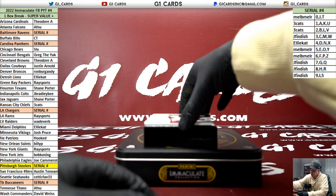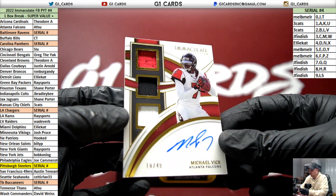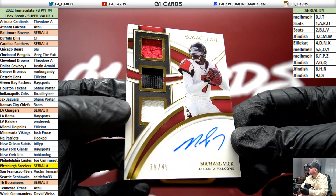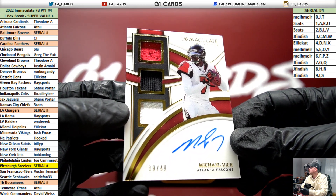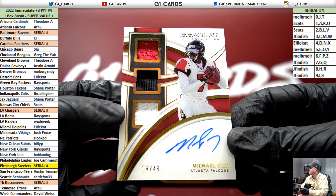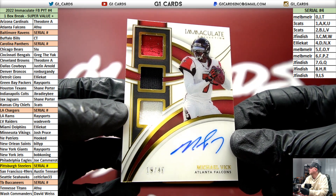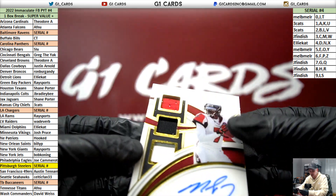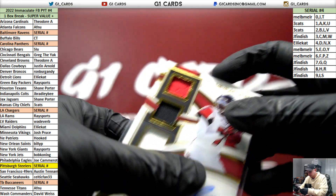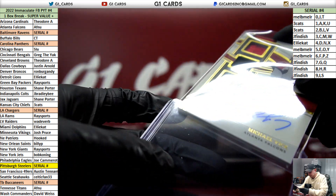And Fenu hits back to back — it's a Michael Vick two of 49, triple relic auto. We have to have an absolutely explosive hit in these next two boxes. Run back is eminent, it's next. Fenu hits Michael Vick — one of my favorite players of all time. Nice, Fenu.